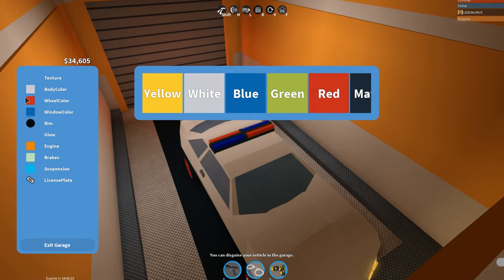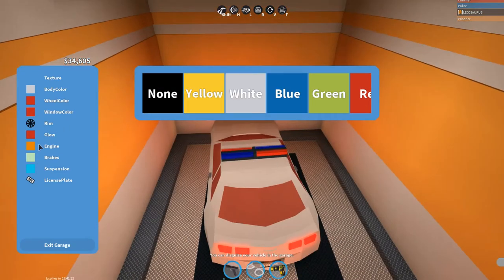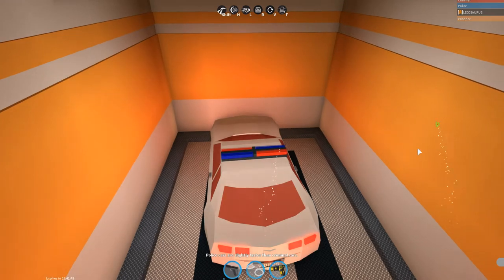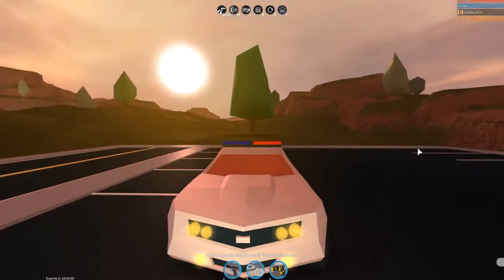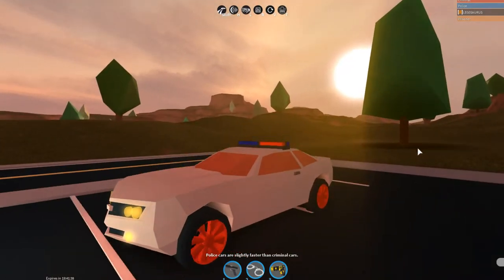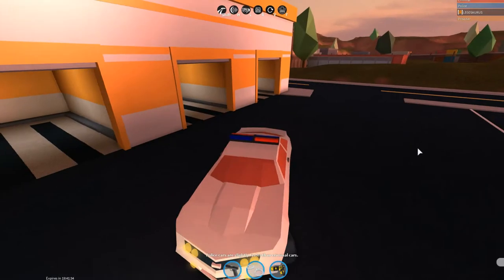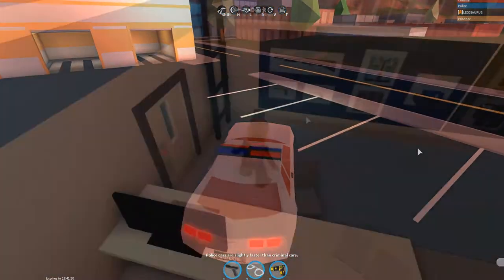You need the white color for the body, you need the red windows, the red wheels, and you can add a white or red glow if you want. I'm going to add a red glow, but I'm not a big fan of glows — I feel like they're kind of unnecessary and they look kind of weird, especially at night. I made the license plate say 'Videos' because when I typed in 'YouTube' it didn't work — it comes up as tags — so I made it 'Videos'.